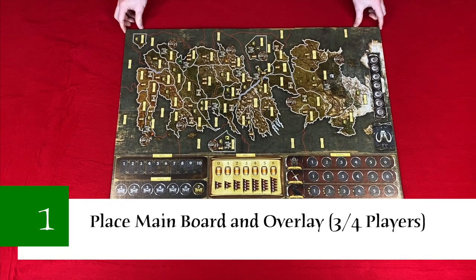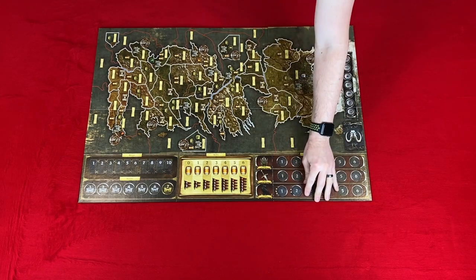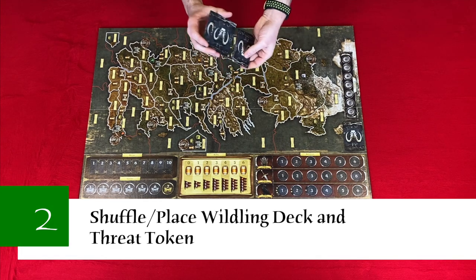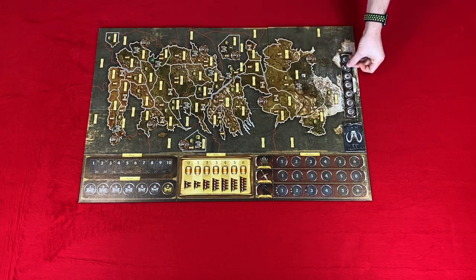Now let's take a look at the setup. We're going to be setting this up for a three player game, which takes 11 steps. Step one: place the main board in the middle of the play area. If you're playing a three or four player game, place the King's Court overlay on the King's Court track. Step two: shuffle the Wildling deck and place it face down on its indicated space. Then place the Wildling threat token on two on the Wildling track.